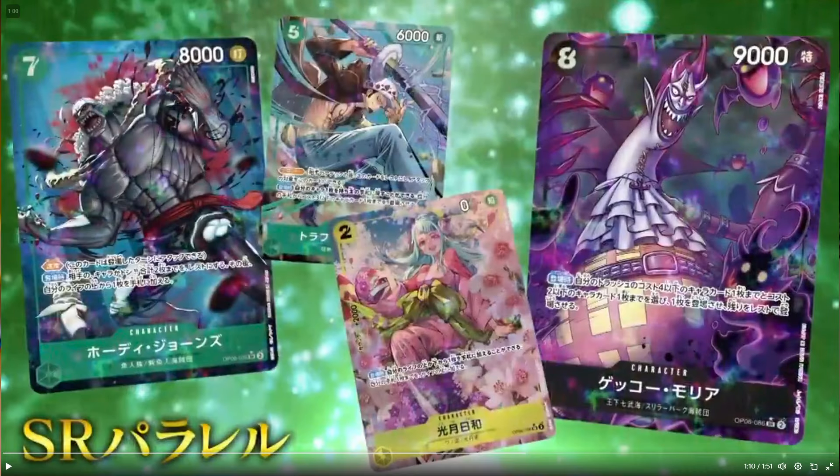Let's check out this third panel of alts. We got Hody Jones, Hiyori, Law, and Gekko Moria. I don't like this Gekko alt, but I do like the Hody. I wouldn't be ashamed to pick up another set of Gekko alts though. For a fact, we know they're not banning this card whatsoever — so unlucky guys, I'm sorry. It's just over.